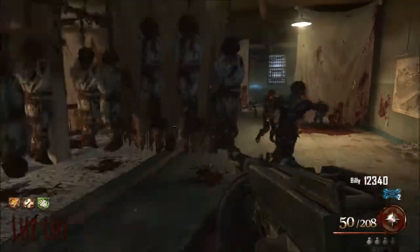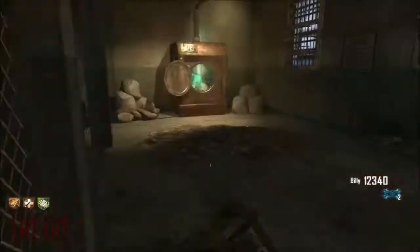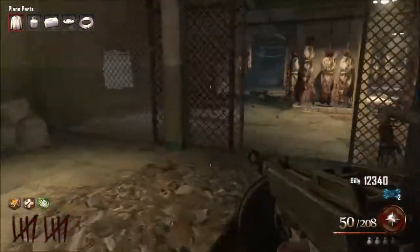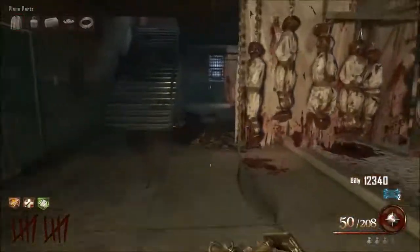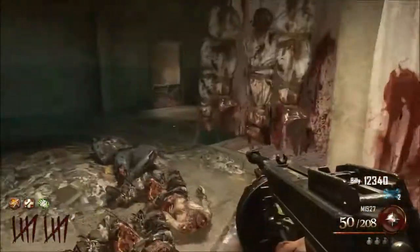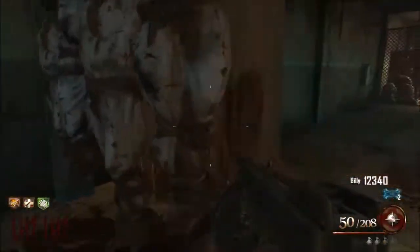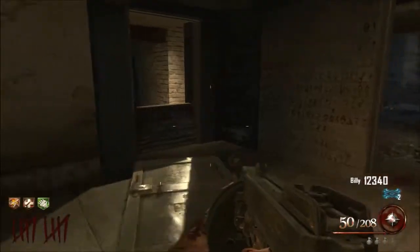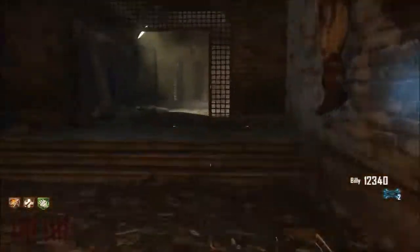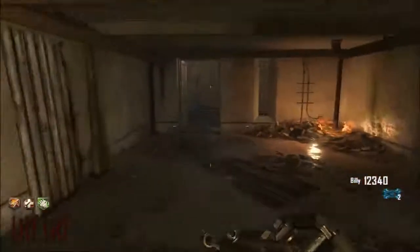We have two zombies left and we've injured one of them. We're going to go up and pick up the shirt — excellent! We now have all the parts for the plane to build it. I think we're going to wait until we get some decent weapons from the mystery box before we actually go on the plane and get Pack-a-Punch.